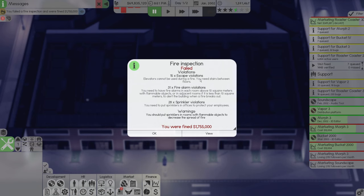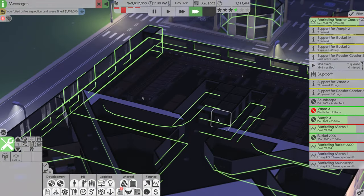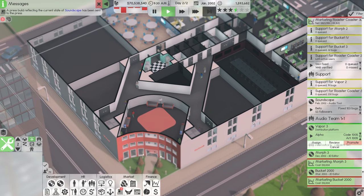Elevators can't be used during a fire — I need stairs. That's problem number one, and it's going to be quite difficult to fix. I've got 31 fire alarm violations: I need a fire alarm in each room above 10 square meters with flammable objects. I also have sprinkler violations — sprinklers need to be in offices. Let's view the rooms that have problems — pretty much all of them. I've gone through and placed sprinklers and fire alarms in all of them. We'll see what happens when the next fire inspection comes around.